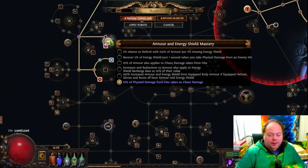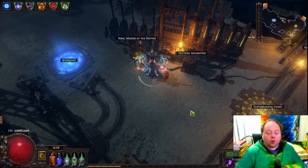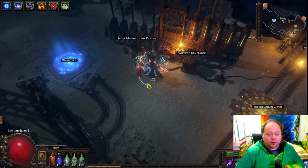It's an incredibly strong defensive layer, and the people who are playing Chaos Inoculation characters often have a lot of wealth to throw at making their character powerful. That's why these particular nodes are so good.